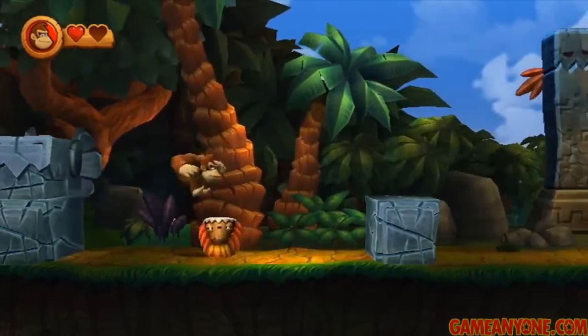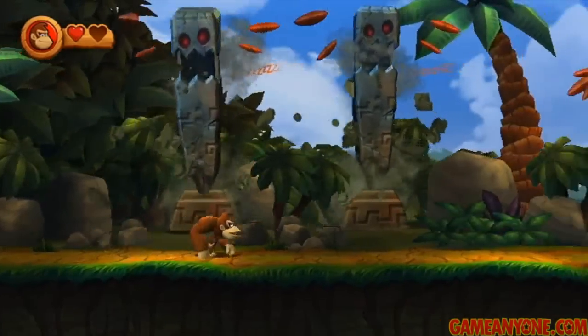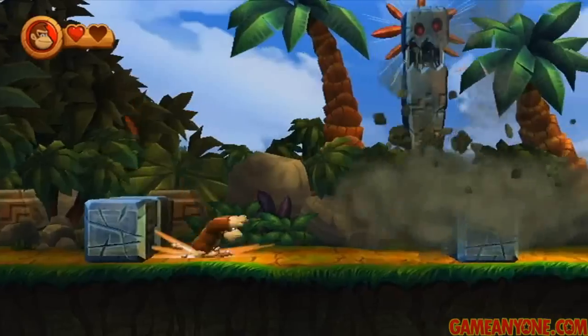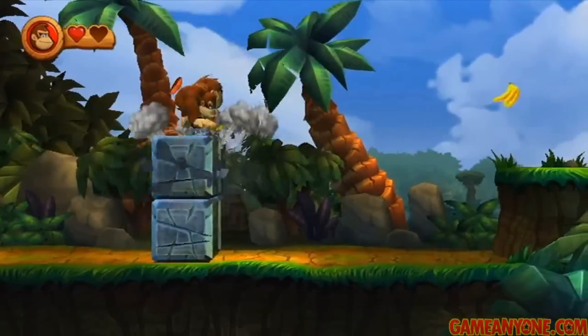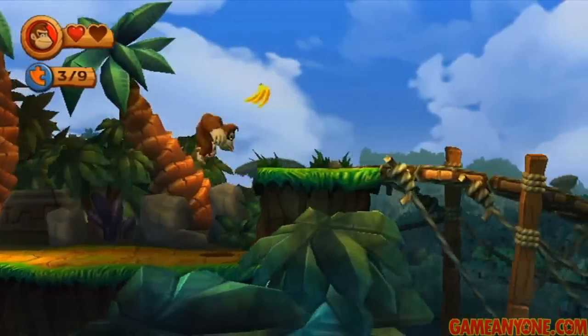Let's just keep going to the right. You've pretty much covered most of the mechanics we're going to be dealing with for the time being. Watch out for these pillars when they wake up and try to fall on you. We can get this one here — if we ground pound this, we get another puzzle piece. That's number three.